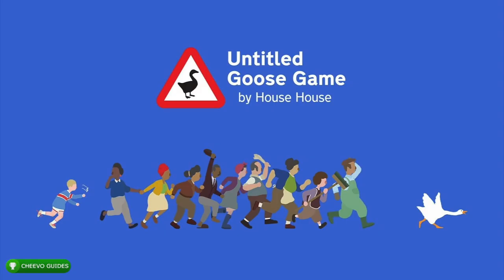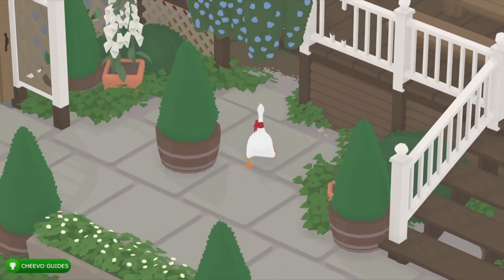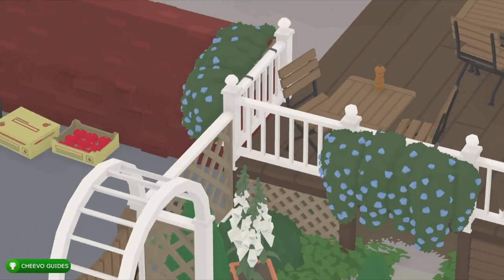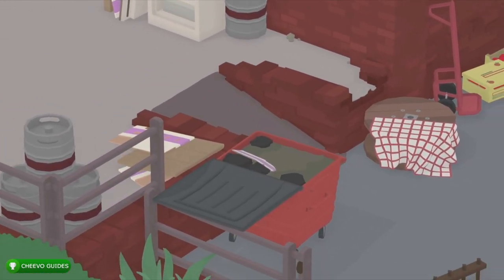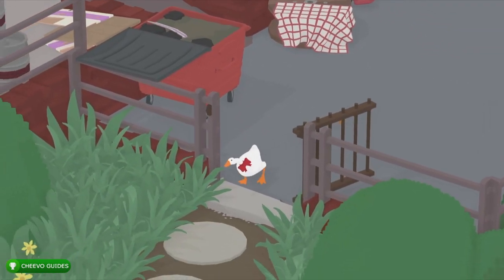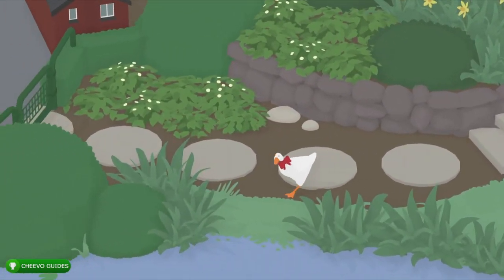What up guys, this is back here again with another achievement guide. Today I'm going to be showing you how to complete the Untitled Goose Game. When you finish the to-do list on the fourth area, it's kind of confusing because you don't necessarily complete the game at that point. What you have to do is go to the back of the pub and go out of the back gate.